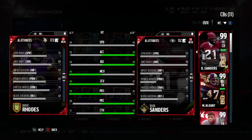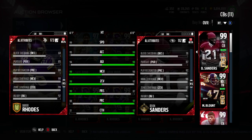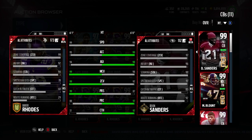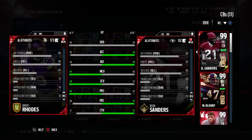Moving on down, the block shedding is 68 on the card, which is not great. You're going to see him struggle against the run, but pursuit at 85, you're going to see a little issue there. And man coverage, zone coverage — like I said, 99. But zones play pretty shitty. Moving on for the rest of the card, pretty solid looking card, great stuff on this.